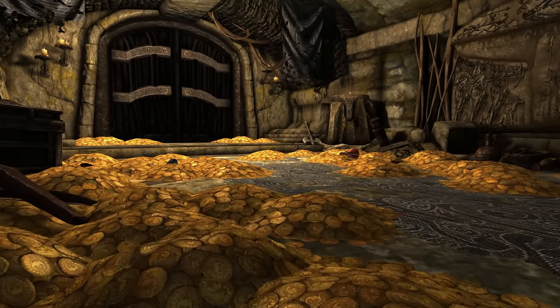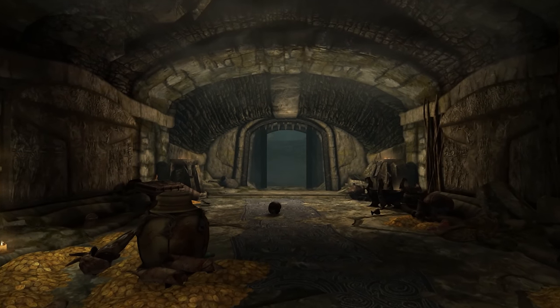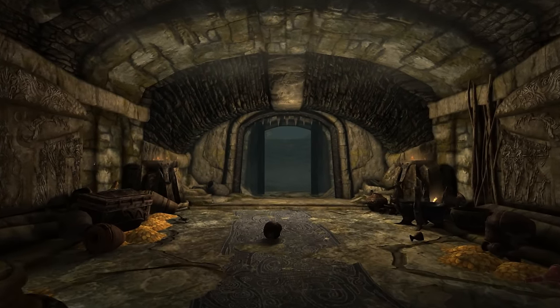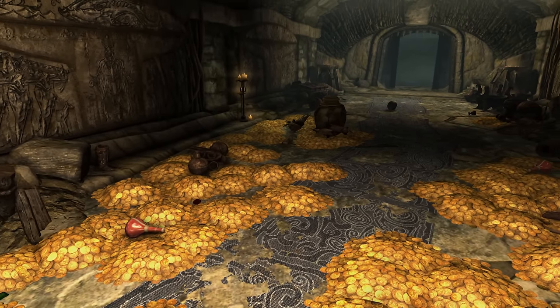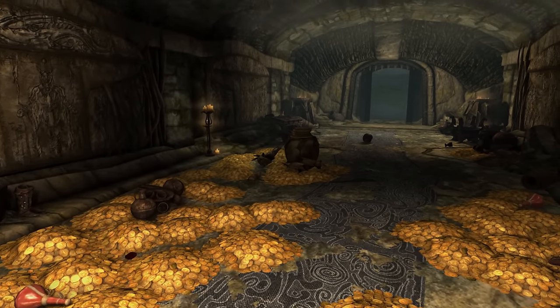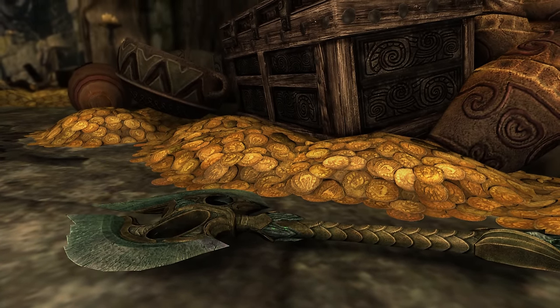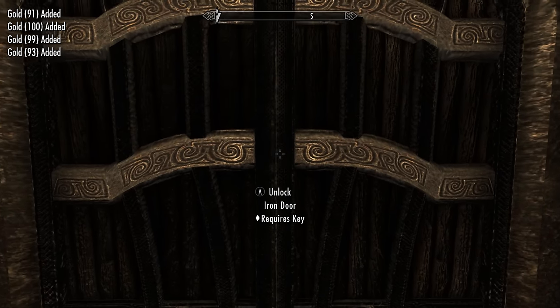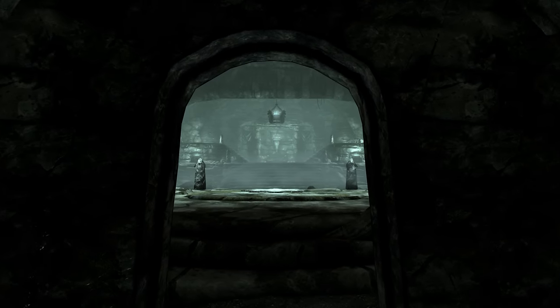This treasure hallway is a great way to make some quick cash. In gold alone you will pull around 8,000 gold, and then on top of that — potions, gems, jewelry, weapons, armor — you'll easily haul over 10,000 gold's worth of stuff, most of which is just pure cold hard coin. Once you're done filling your britches, head through the next door, down the stairs, and into the final chamber.